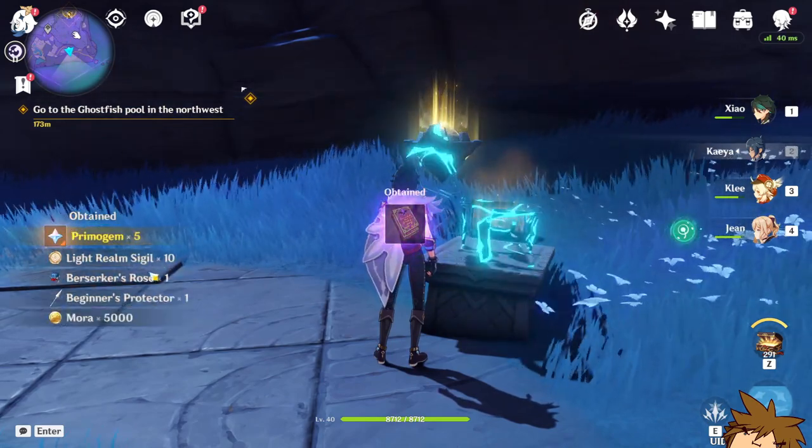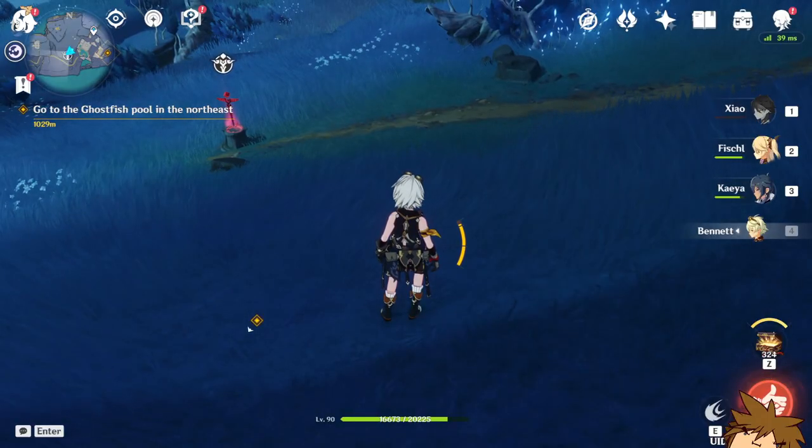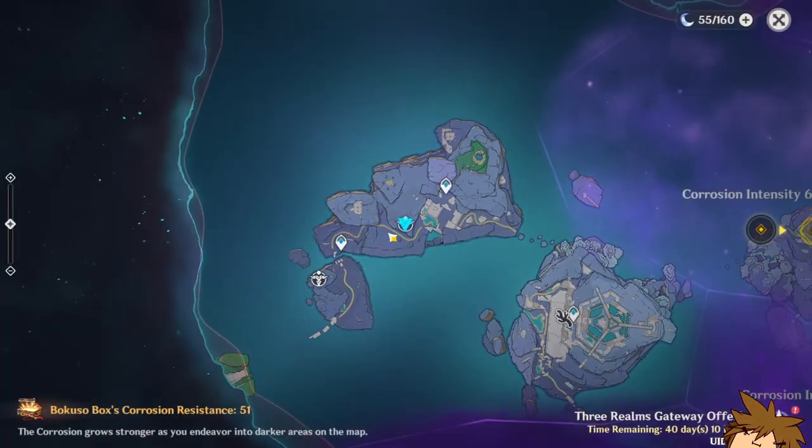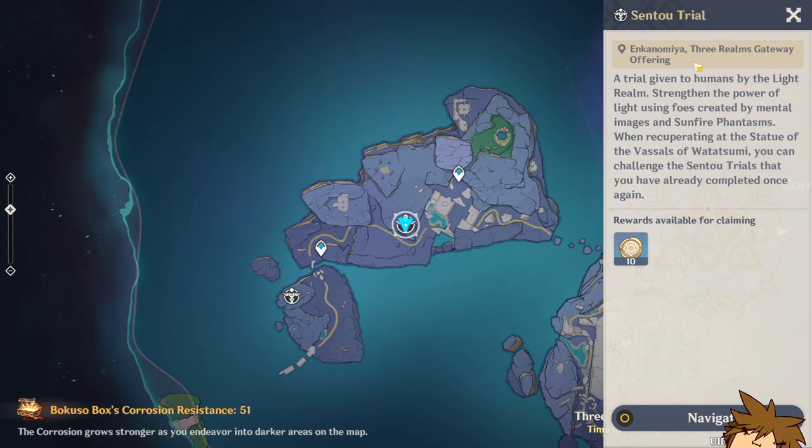Once you do these challenges you also get an exquisite chest, and when you open it you get some rewards as well as a bunch of light realm sigils. If you want to get the most amount of sigils, you're going to find these around the map — it looks somewhat like a challenge spot.